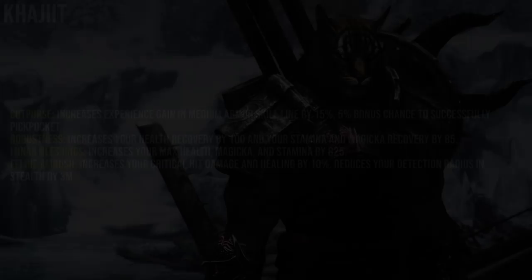For Khajiit, the first passive increases Medium Armor skill line XP by 15 and gives a 5% bonus chance to successfully pickpocket. Nimble has been changed to Robustness, which increases health recovery by 100 and Stamina and Magicka recovery by 85. Lunar Blessing increases max health, Magicka, and Stamina by 825 each. Feline Ambush increases critical hit damage and healing by 10% while reducing your detection radius by 3 meters.